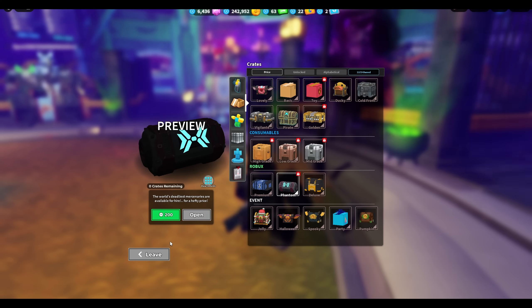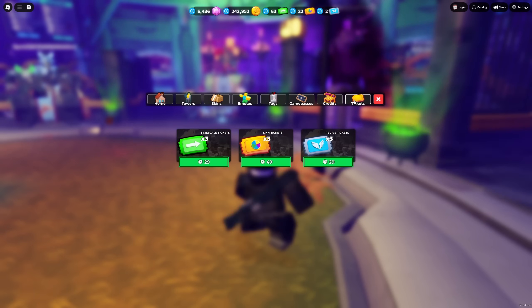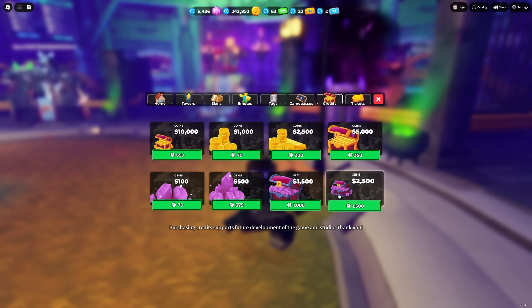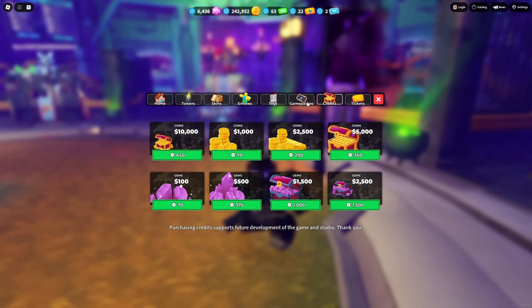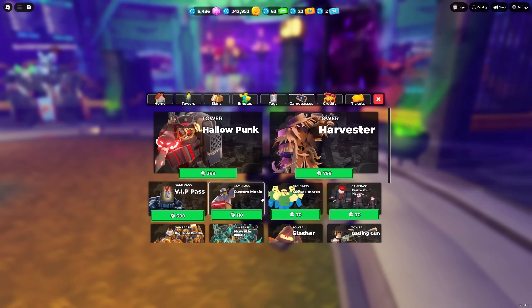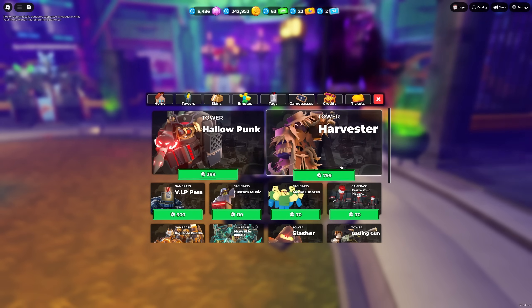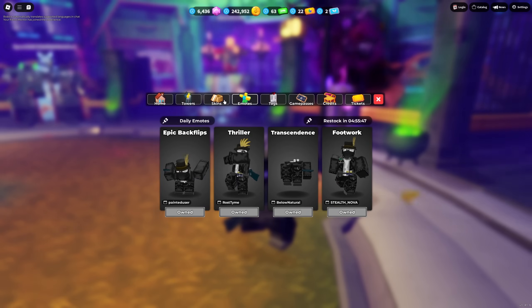The Premium Crate costs 60 robux — that's correct. The 200 robux item is also correct. But the High Grade Crate doesn't show 50, it costs 38 and it's not automatically updated in the display, which is kind of weird. Meanwhile the tickets section appears to cost the same price, and credits have not changed prices either.